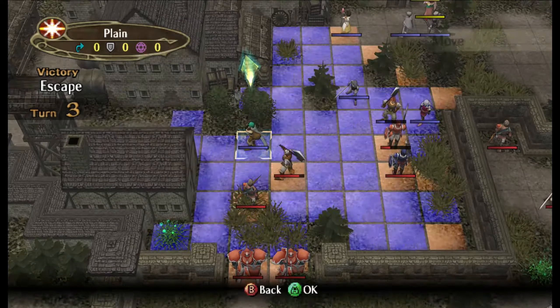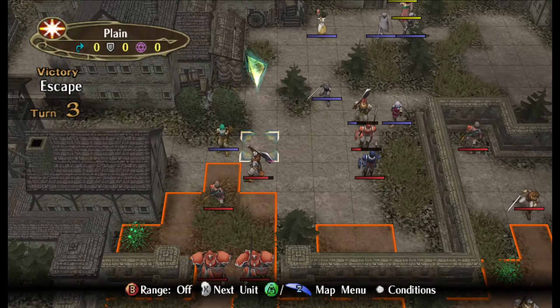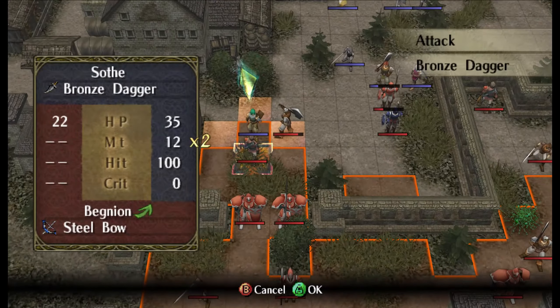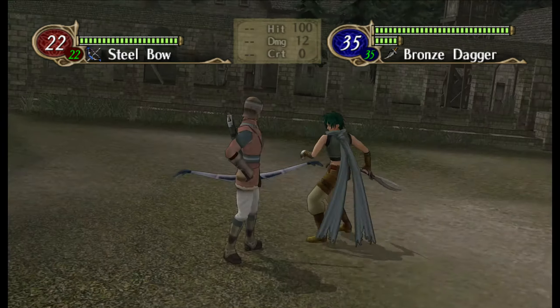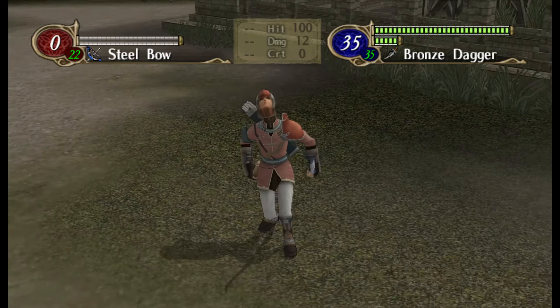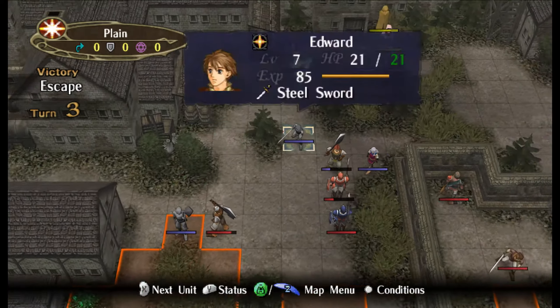I don't like this archer so let me get the boss. I just want to make sure I kill this archer - I don't like archers, they're very accurate. Enemy archers are really deadly, they come packing steel bows and they just want to one-shot Makaya all day long. You know how it is.